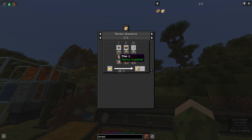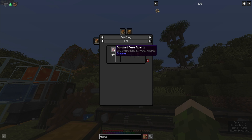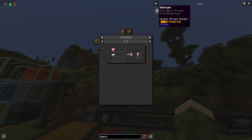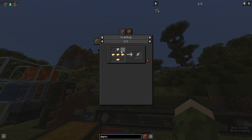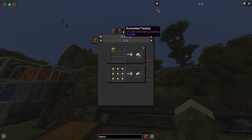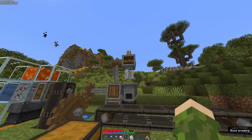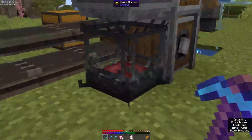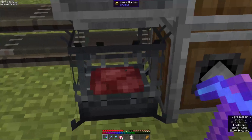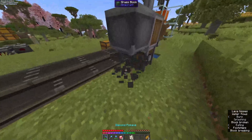We need these little deployers. To make a deployer we need an electron tube, a brass hand, and some andesite casing. The electron tube is literally just an iron sheet and some polished rose quartz. Then the brass hand requires brass. For the brass, we need to get into the mixing — we need some zinc and some copper, as well as a heated blaze burner. We don't have a blaze in there at the minute, so we need to go into the nether and get a blaze.